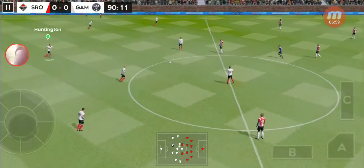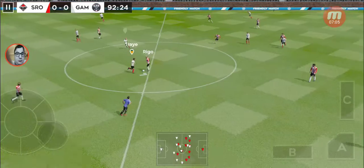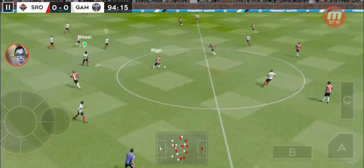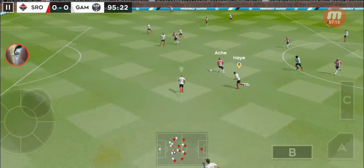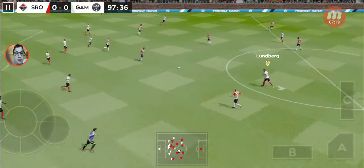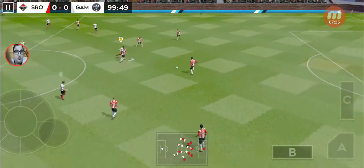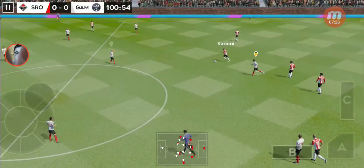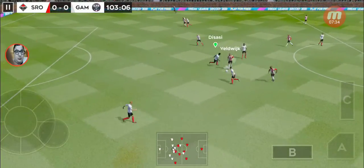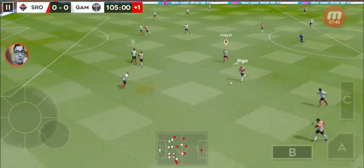Time for a fresh pair of legs as we start extra time. One or two tired limbs out there. Well intercepted. The striker picks it up. Did well to win the ball back. The striker picks it up. Finds his teammate. Back to the defender. The striker picks it up. What a ball — we're into added time now.